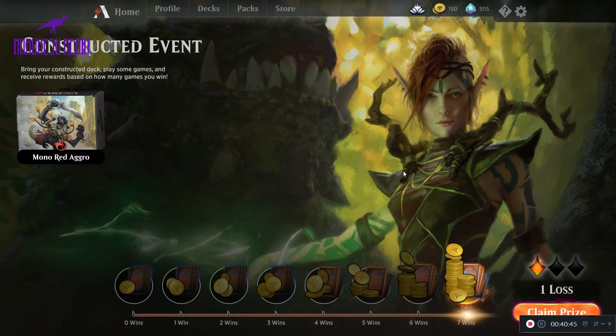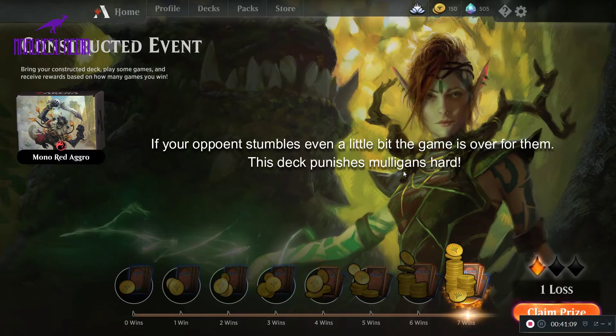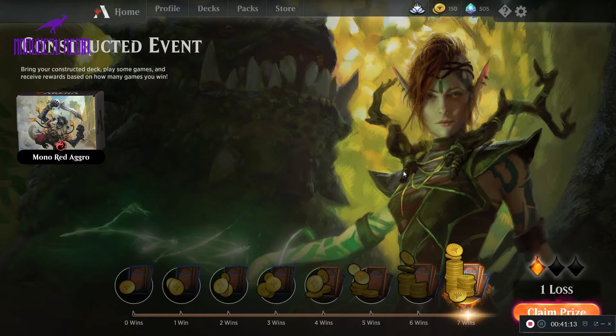That deck performed insanely well — we went 7-1 and went through the entire gauntlet in about 40 minutes, a little bit less since we did some deck tech at the beginning. You can see the power of the mono red aggro deck: it's so fast that control decks don't have time to recover, and the other aggro decks just can't keep up because your removal suite is better than theirs. Their creatures die to things like Chain Whirler, Shock, and Lightning Strike. This is definitely one of the best decks in standard, and it's very cheap to build in Paper Magic and here on Arena — there aren't that many rares, and a lot of the commons and uncommons come in pre-constructed decks you earn through your rewards. Definitely a deck for everyone to check out. Thank you all for watching and we'll see you next time.